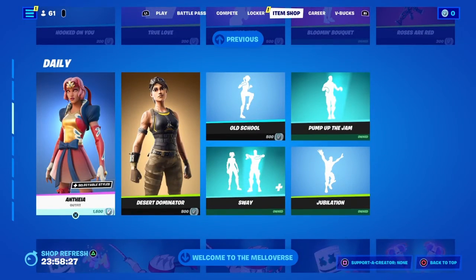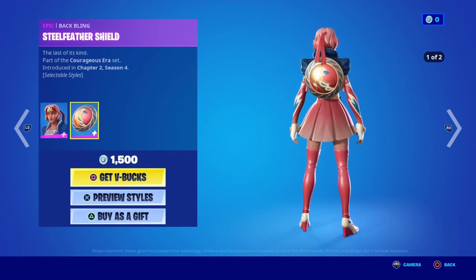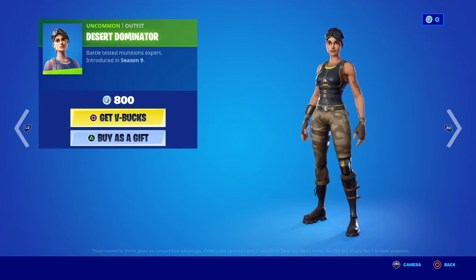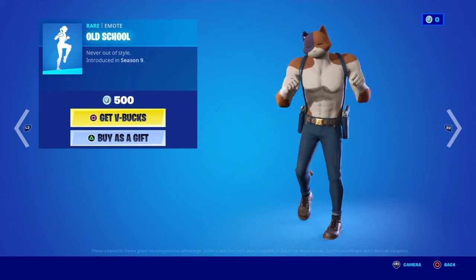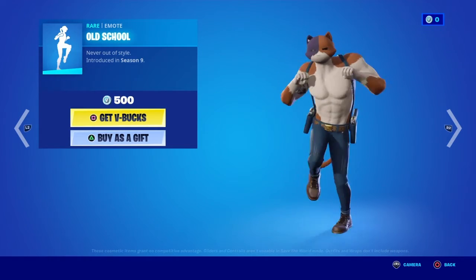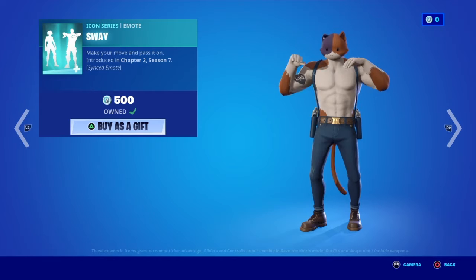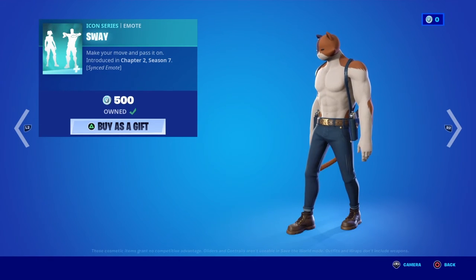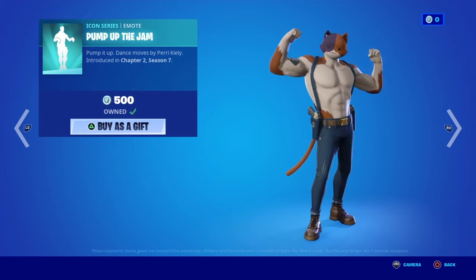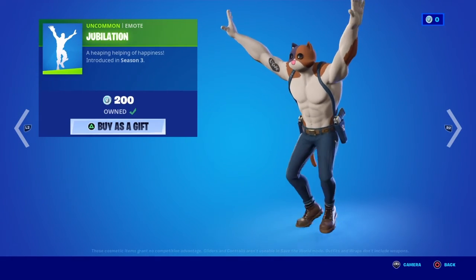Moving on, with the back bling Steel Feather Shield, Desert Dominator. Old School is also back — rare emote. The Sway emote is also back. The Pump Up the Jam emote — can't cap it. The Jubilations emote is also back.